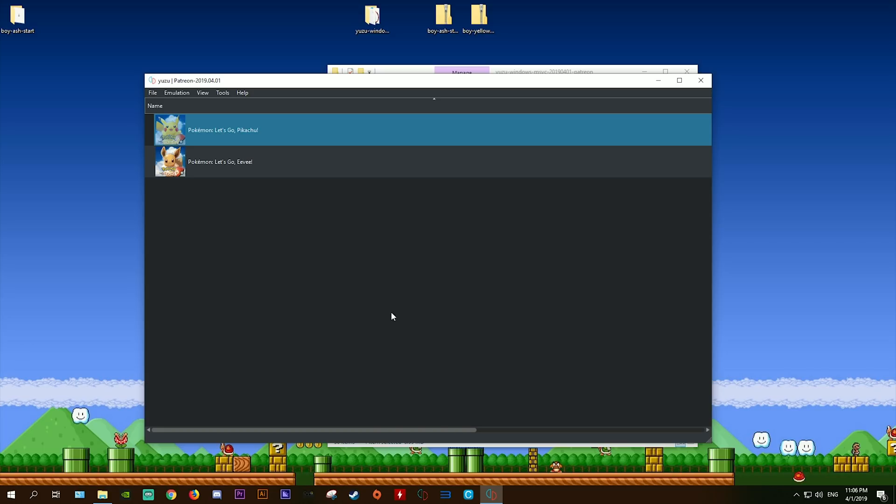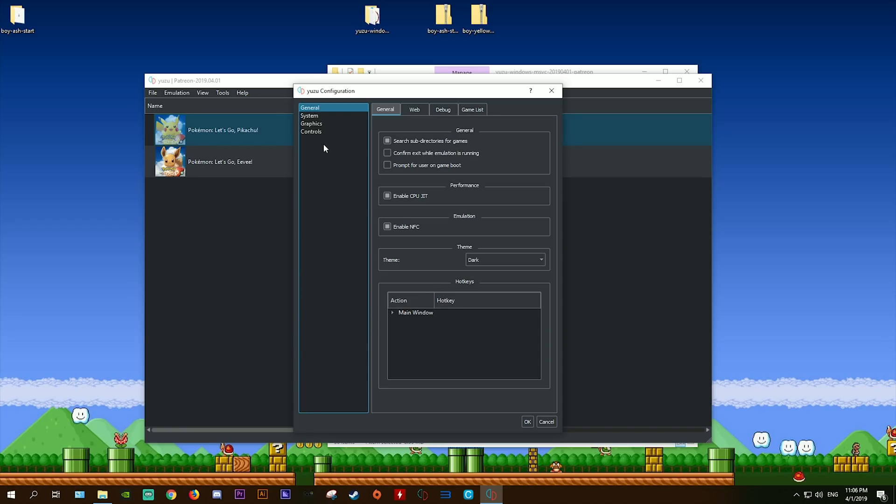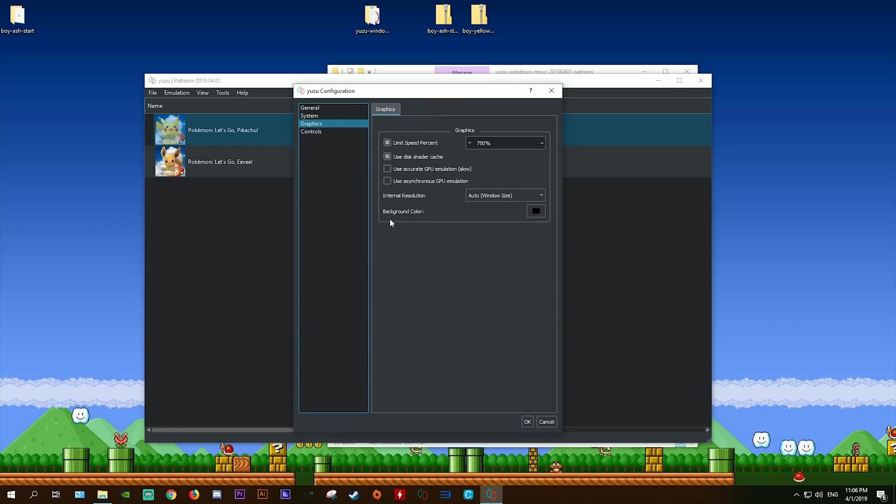Next, there are a few settings to change in the emulator itself to get the game working and running at the best possible levels. Come to Emulation, Configure, then in the Graphics tab: do not use the Use Asynchronous GPU Emulation option, as while it gives better performance in-game, it will also make your game much more prone to crashing. I would also highly advise setting your game speed to 75%, as doing this will make battles and catching Pokemon a lot easier. You should also come to your System Audio tab and enable the Audio Stretching option.